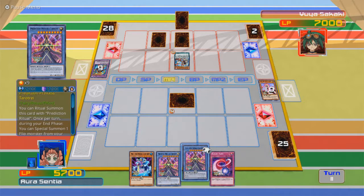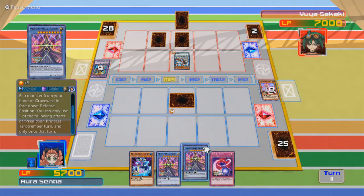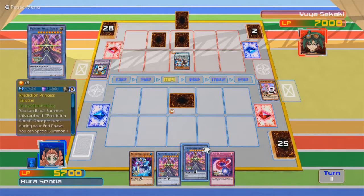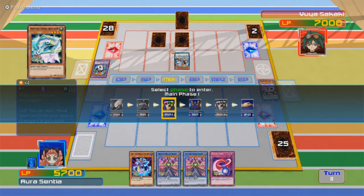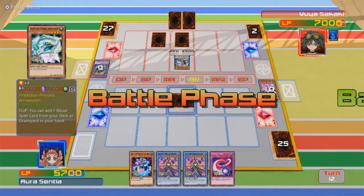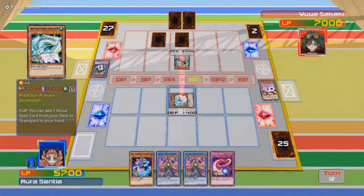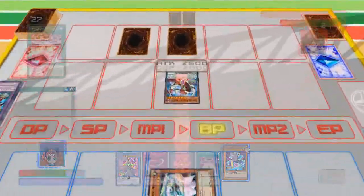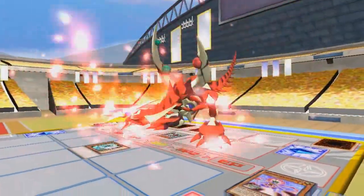Once per turn, during your end phase, you can special summon one flip monster from your graveyard in face down defense position. You can only use one of the following effects of Prediction Princess Tarot Tray once per turn: during either player's turn, you can target one face down monster on the field and change to face up attack position, or change to face down defense position. So this is why I need that monster now. Please activate it — thank you. I might have hope yet once I get this monster in play.